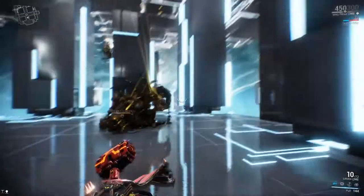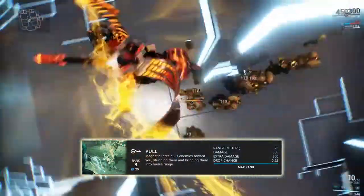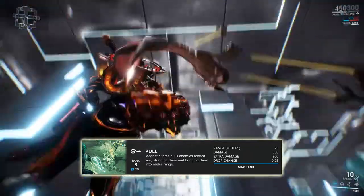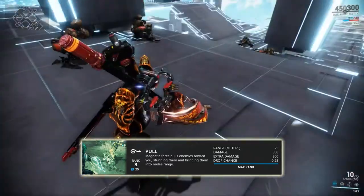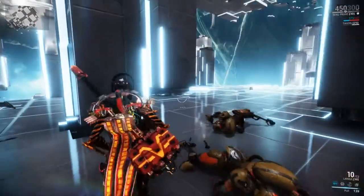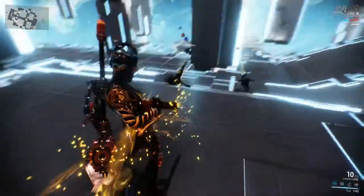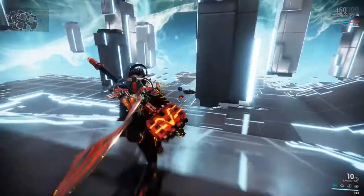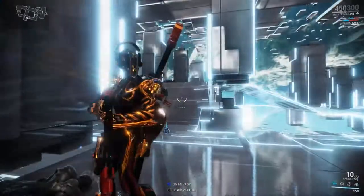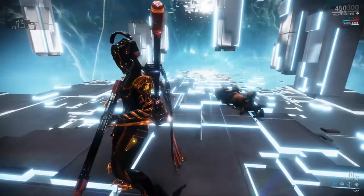Mag's first ability, Pull, does just what it sounds like. You use magnetism to pull enemies towards you, causing them to ragdoll around and become stunned. The ability deals magnetic damage to enemies that are affected by Pull. If you kill an enemy with Pull, there will be an increased chance for the enemy to drop an energy orb. Pull will affect enemies in a cone-shaped area in front of Mag, as well as a small radius around her.